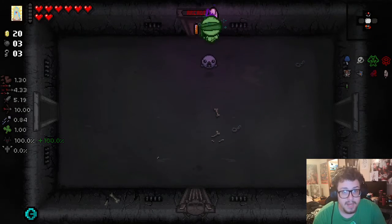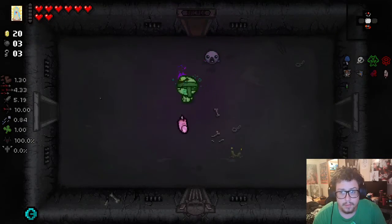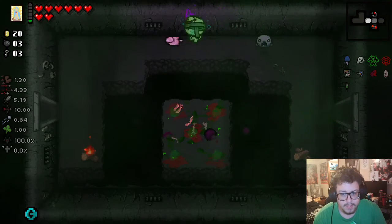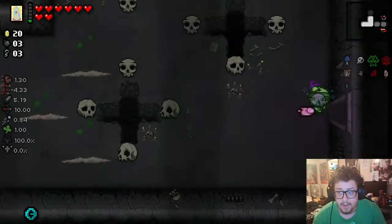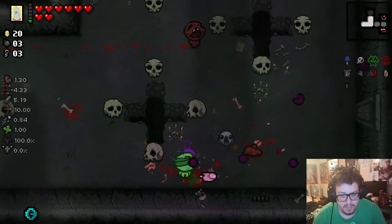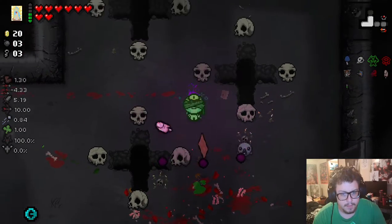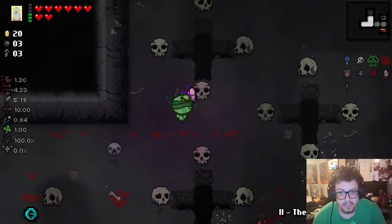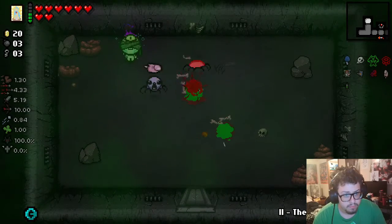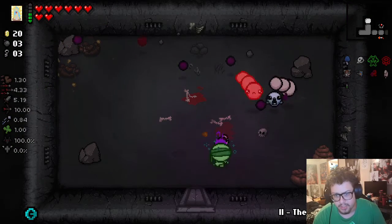Oh, we immediately have an arcade. What's in the arcade? I don't think there's anything I want to get from the arcade right this second. Yeah, Toxic Shock is doing a lot of work for me. It did not kill the Globbins though. What's this card? The High Priestess — Mother is Watching, okay so that's Mom's Foot Stomp I believe. I will probably use that on the boss.